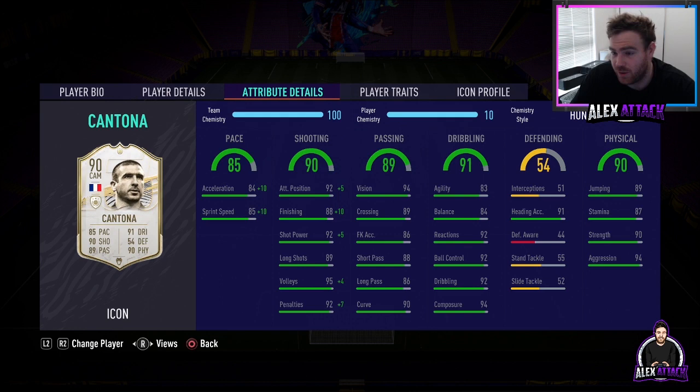If you have a look at the passing stats - awesome, 94 vision. Even dribbling is super duper good: agility 83, balance 84 - not bad - reactions 92, ball control 92, dribbling 92, composure 94. So he's going to be very hard to get the ball off. And even the physical - he's got 89 jumping, hopefully snagging a couple of heading goals. He's got 87 stamina, 90 strength, and 94 aggression. Very, very good overall card.